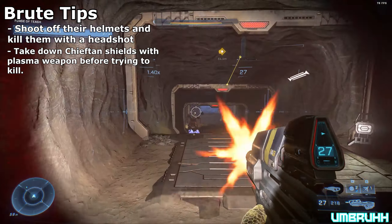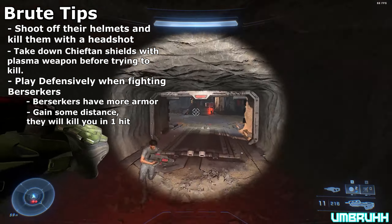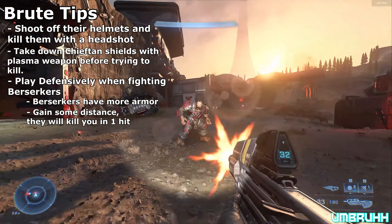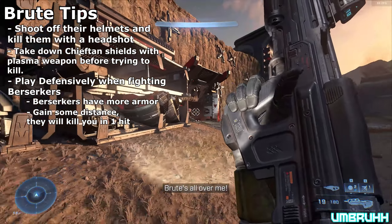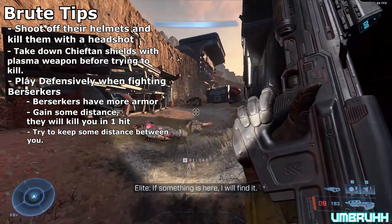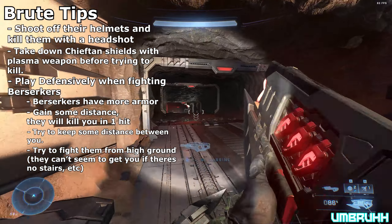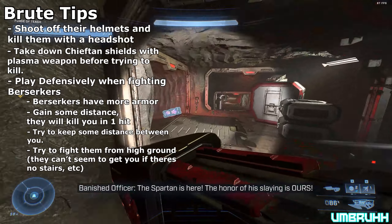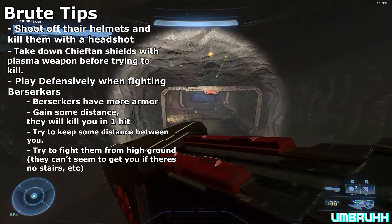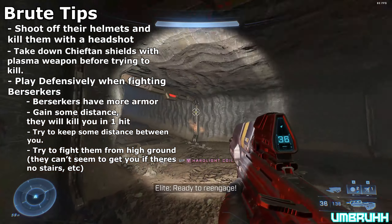For Berserkers, play as defensively as you can. They have a lot more armor than regular Brutes, and don't try to rush them without an energy sword or gravity hammer because they will kill you in one melee hit most of the time. Try to gain some distance and get as many headshots as you can. If you can't spread out, get to a high spot where they can't reach you and kill them from there — they don't seem to be able to jump, so you can stand on a building and kill them as long as there's no way up for them.